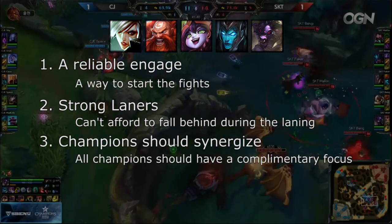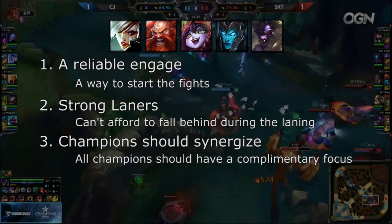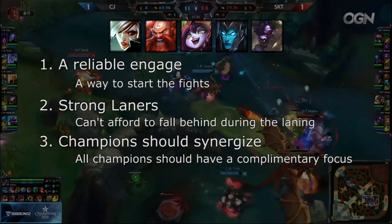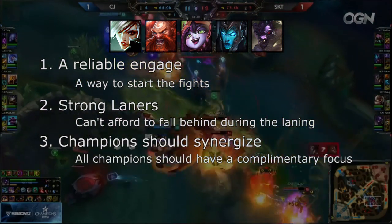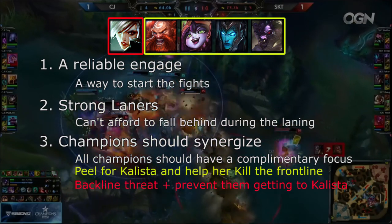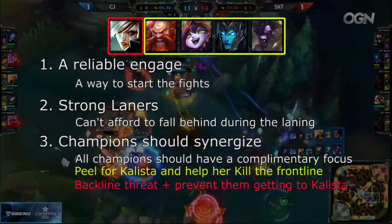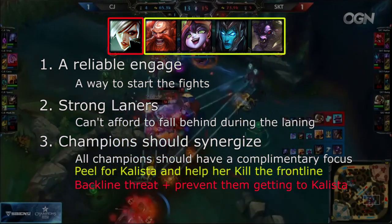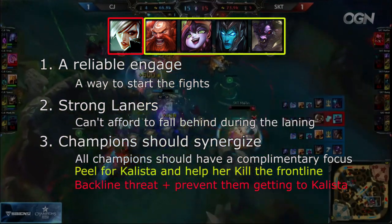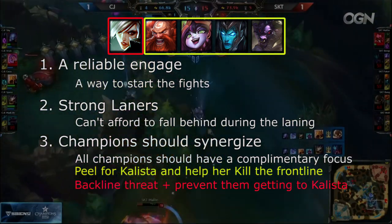The third is that your champions should synergize. This does not always mean that your composition has to have stackable abilities like a Wombo Combo. What it means is that all of the champions have a complementary focus. The Juggermaw is a good example, because all of the champions are trying to keep the Kogmaw alive. An alternative could use a number of tanky champions to target the enemy backline, knowing that the enemy frontline will be taken out before yours is.